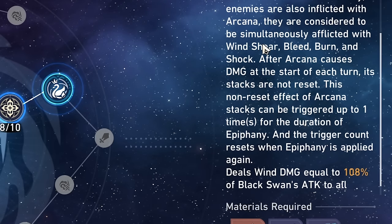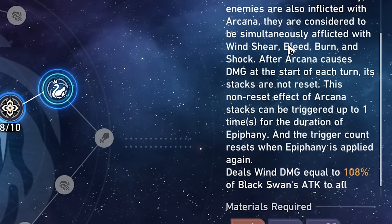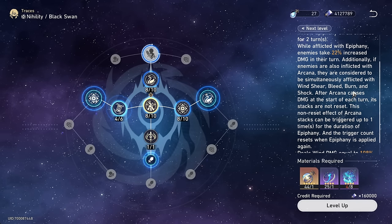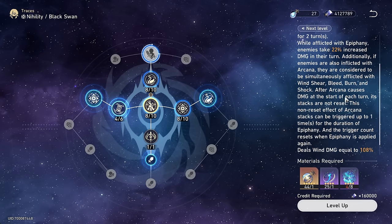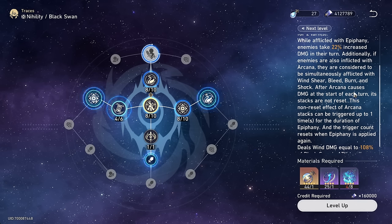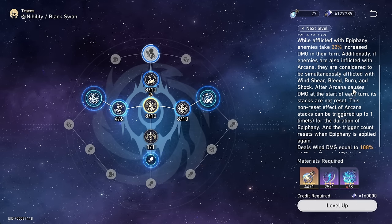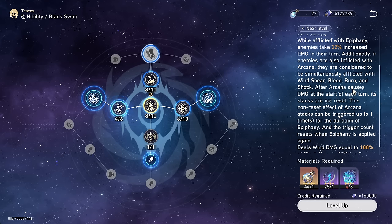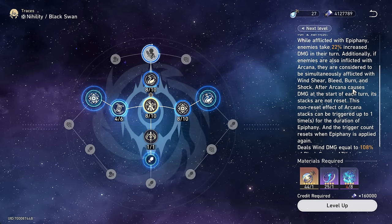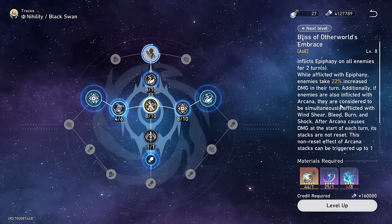Enemies are also considered to be simultaneously afflicted with every other DOT — Windshear, Bleed, Burn, and Shock. As far as I'm aware, this is mainly important for her LC and E1, which we'll take more advantage of in our part two showcase. But like we talked about, Arcana, once it explodes, will reset to one. However, the first explosion after using the ultimate, Arcana will not reset one time. So you can stack it quite a bit higher.